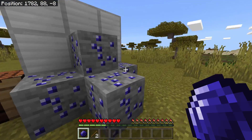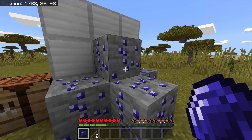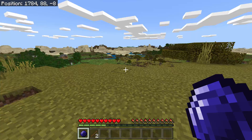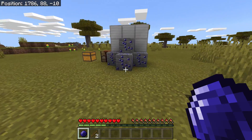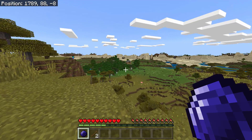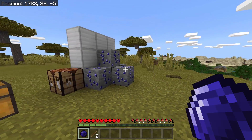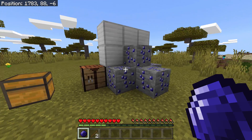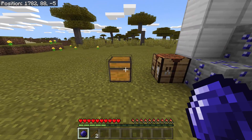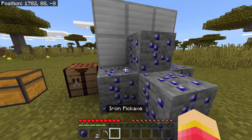You need to find a new ore — the sapphire ore. You can find it between Y90 to Y100, which means it's not underground but somewhere visible, like in the mountains. It's very high — I'm at Y88 right now, so it's actually higher than where I'm standing. To mine it, just like the other ores, you'll need a pickaxe.